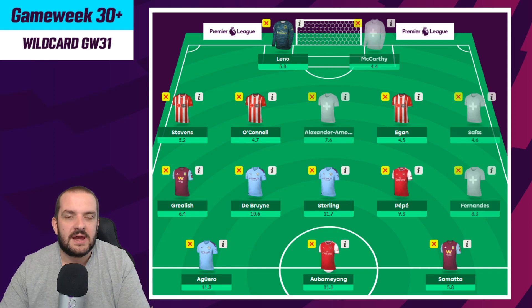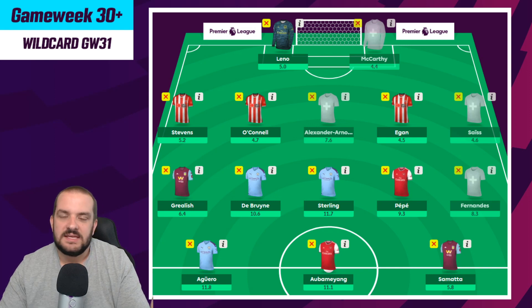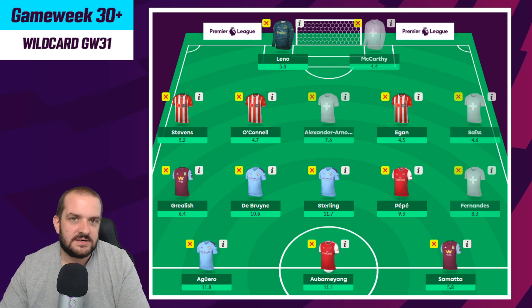The problem with the Arsenal defense is I'm not sure 100% who's going to start both games, but when you're making an unlimited transfers team just for one double gameweek there are a lot of safe picks here. Aubameyang and Aguero are pretty safe - the boring agreed list. Going for an Arsenal defender is a bit of a differential. I'd probably take out Leno for Henderson and then take out Egan or O'Connor. Stevens is probably the best Sheffield United defender to go for.